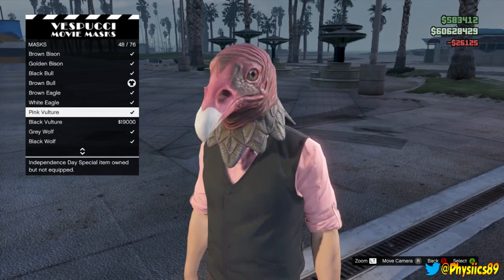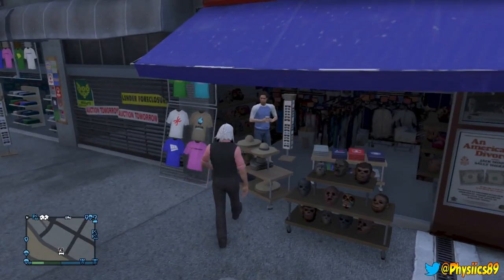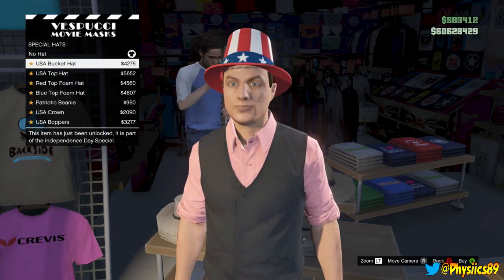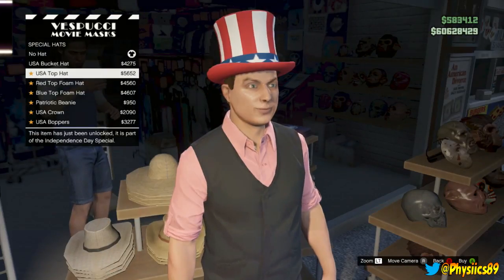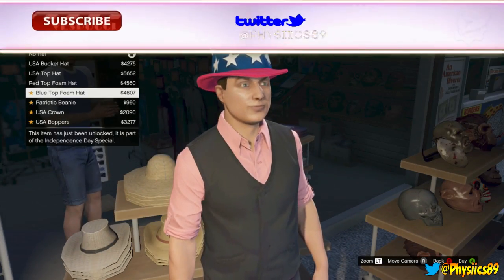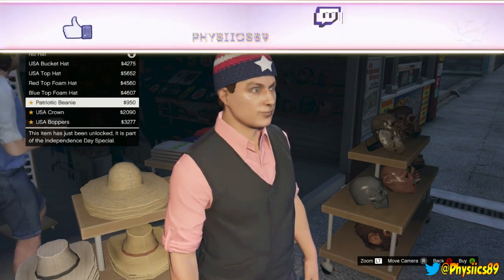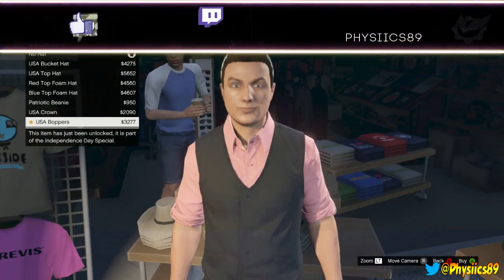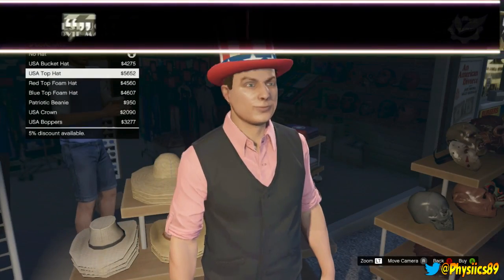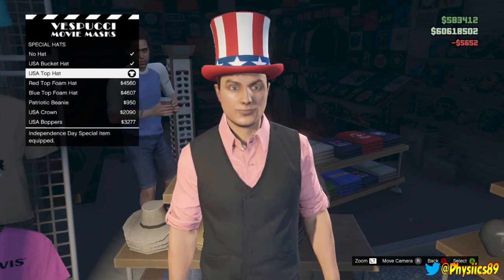Gonna equip my Eagle one — not bad, I like it a lot. Special hats: we got the USA Bucket Hat, the USA Top Hat, the Rear Top Foam Hat, the Blue Top Foam Hat — you can barely notice that top change — the Patriotic Beanie, the USA Crown, and the USA Poppers. I'm probably gonna buy all of them just because it's a special thing.